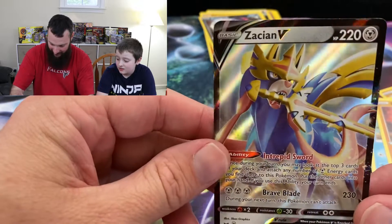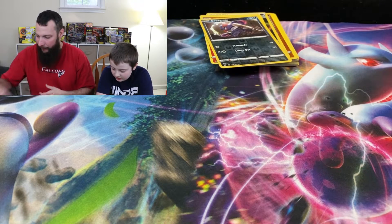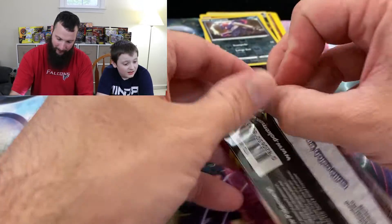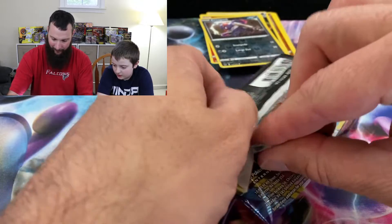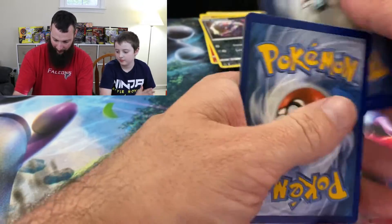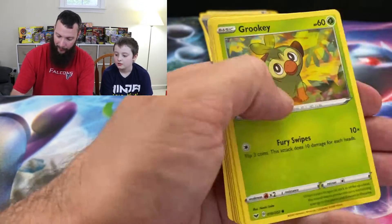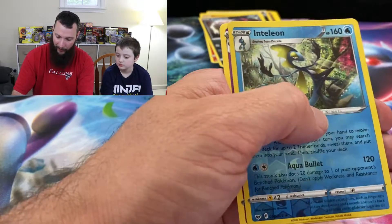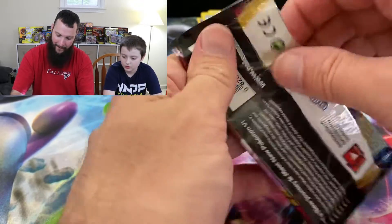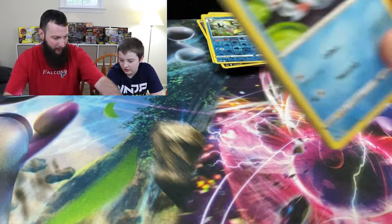We do have a lot of these Zacian Vs now. The Zacian and Zamazenta — Zamazenta is the gold one. I'm hoping we pull the gold ones. I want to pull both of the gold ones. The only gold one we have so far is the Galarian Perserker.